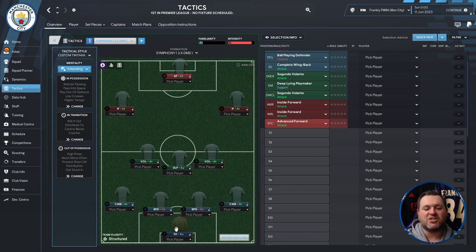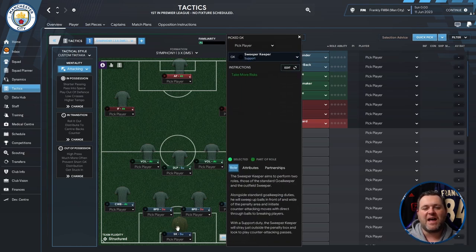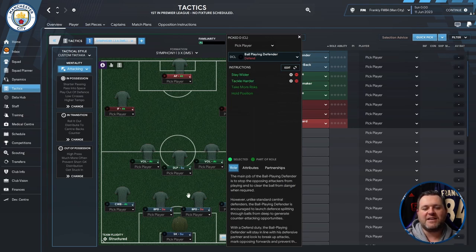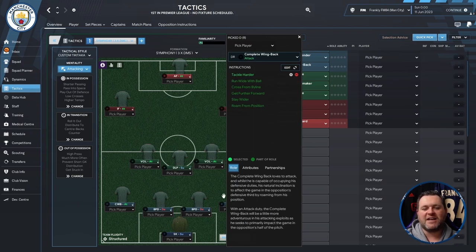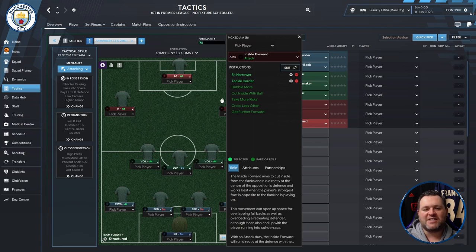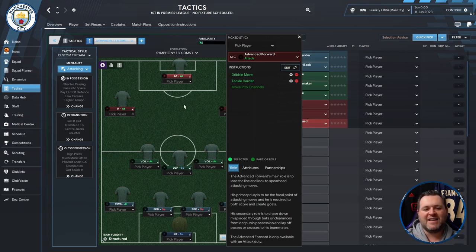Running through all the positions: at the back you've got a sweeper keeper on support, a complete wing-back on the left, two ball-playing defenders in the middle, and another complete wing-back on the right. In the middle there's a deep-lying playmaker on support, with a segundo volante on the left and another on the right. Up front, an inside forward set to attack on the left, an inside forward set to attack on the right, and an advanced forward set to attack at the top.